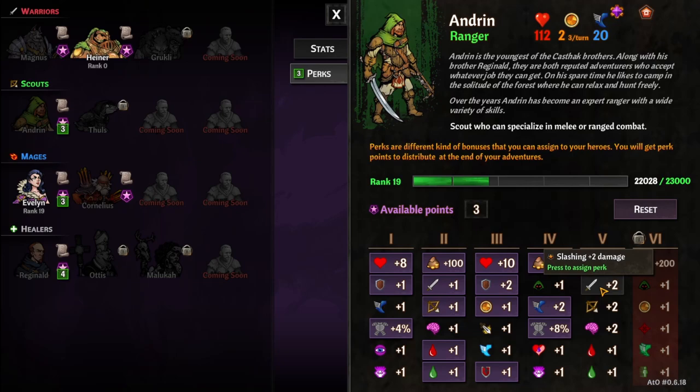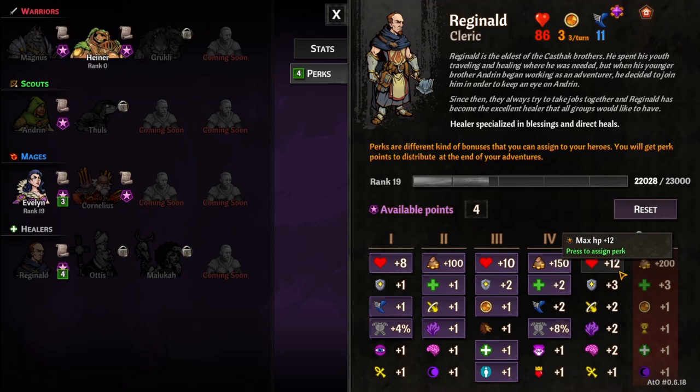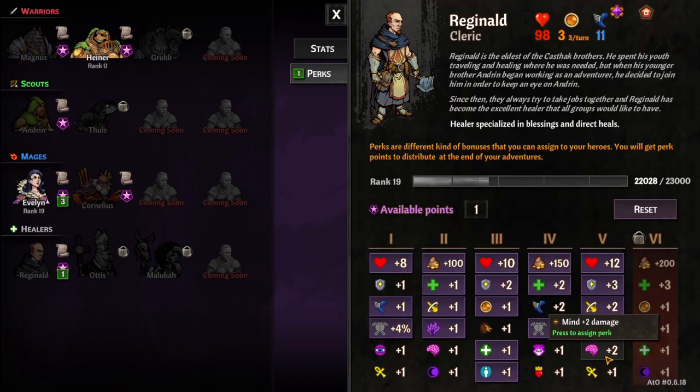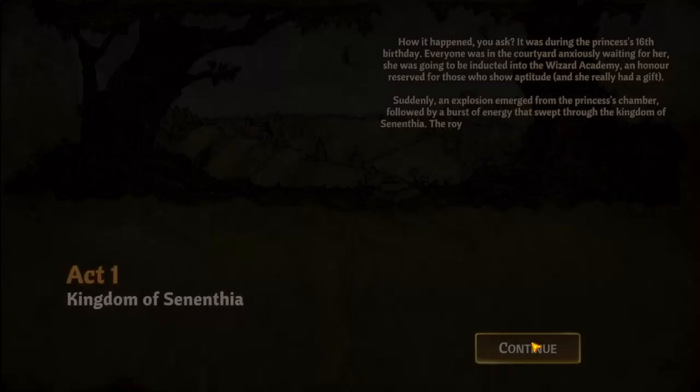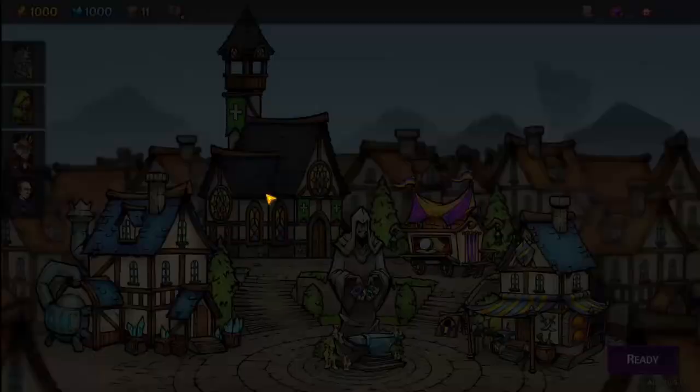I don't want to spend too much time on this. Bleed, poison — we'll go with that. Do I want speed? No. Alright, let's get into it. Begin adventure. We're not going to do a new game plus — not there yet. I'd like to unlock some more stuff, get a little bit better.